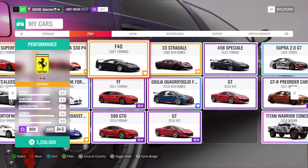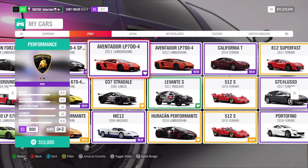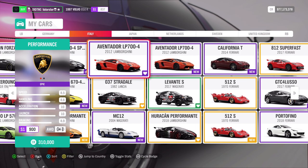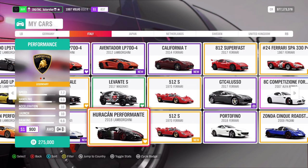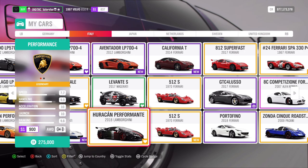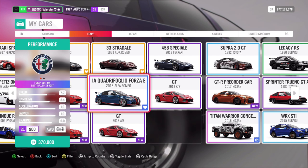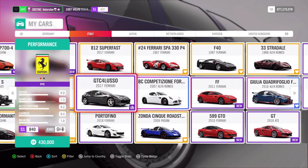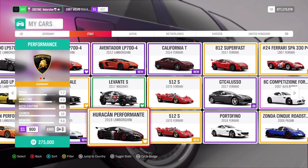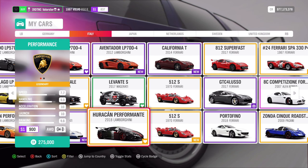The F40 is also a good car but I wouldn't take it. You can also use the 2012 Lamborghini, but since it's a road event you might want to skip it. If you have the Pagani, definitely use it. I also tried another car — you have to try very hard to win with it. The car I definitely used and recommend is the Huracan. You can win the Maserati A6 GCS.